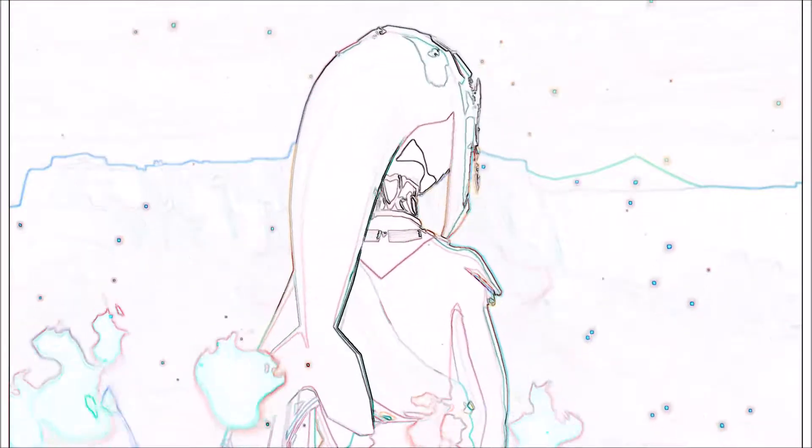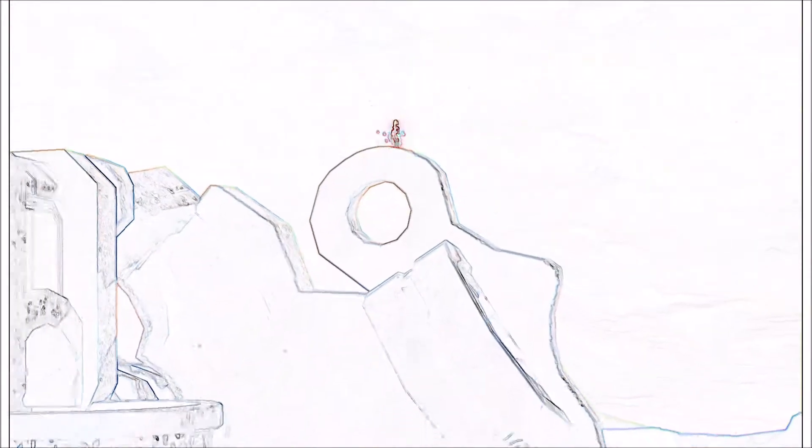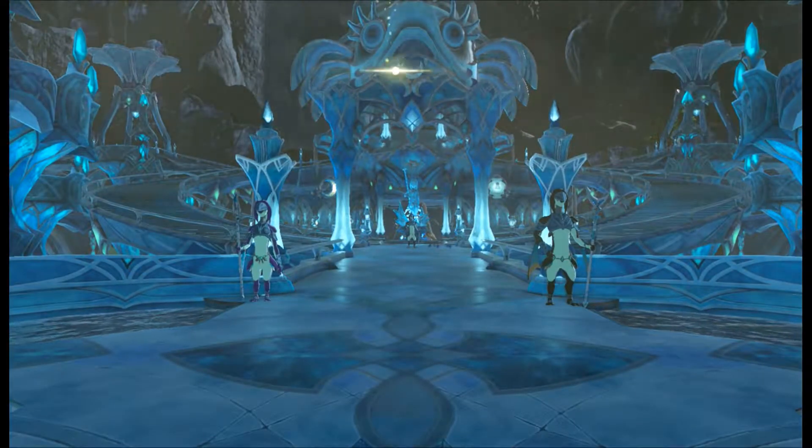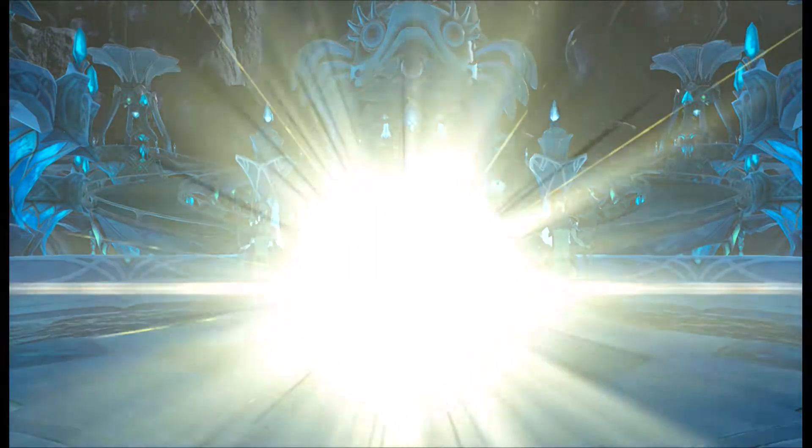If you didn't know — the king, king what's-his-face, that's her dad. Sidon's her brother — one big happy family. I think because of her age, Mipha is the older sister of Sidon. And then I'm back in Zora's domain.